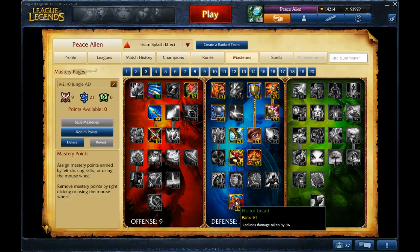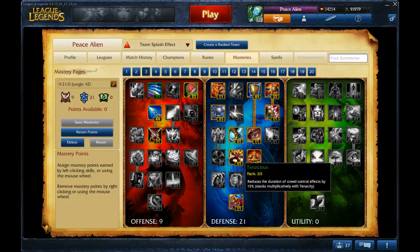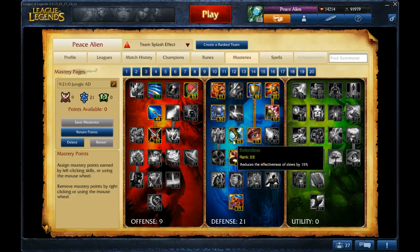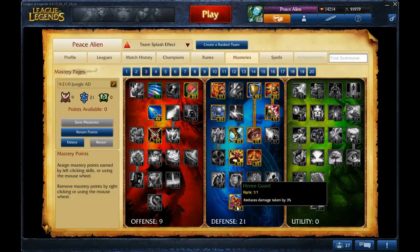And then in defense, 21 points. You just get whatever you think you need. Make sure you get Bladed Armor, health, and I think reducing the effectiveness of slows. CC reduction on Udyr is amazing. And then whatever else you think you need.